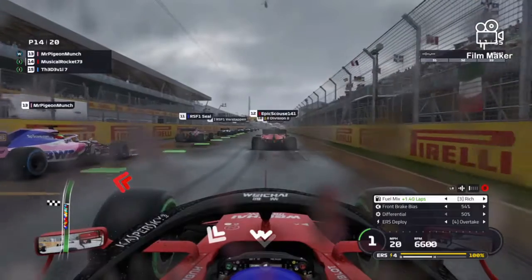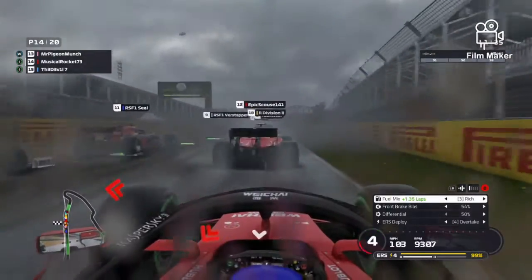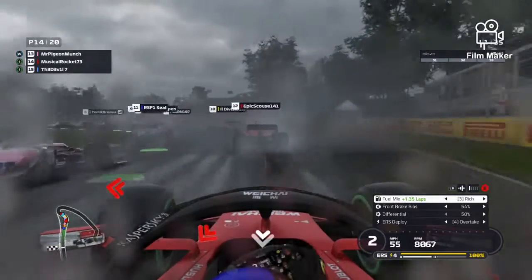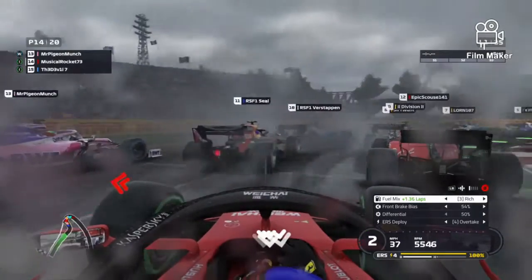The wet Canadian race is underway. We get a half decent start here. We've got Carthard on our right. We're going to try and avoid all the paint. It's a crazy little bit there. As we turn it in, there's a car on our left. We've got a pretty nice start.